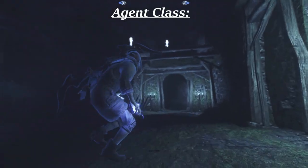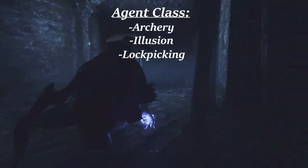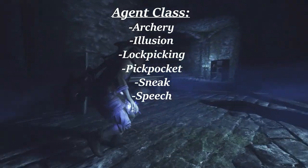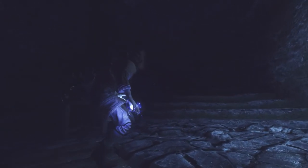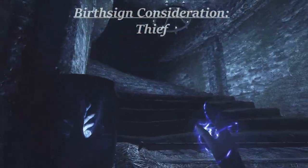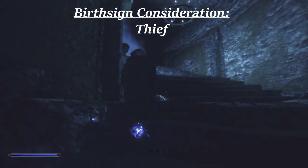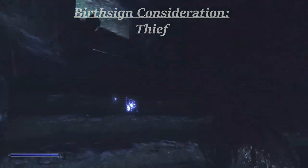The agent class focuses on six skills: archery, illusion, lockpicking, pickpocket, sneak, and speech. The class ability provided by Classic Classes and Birth Signs Reimagined is Smooth, which makes persuasion attempts 20% easier. Of the birth signs provided, the Thief and the Shadow seem most fitting. The Thief sign would be a solid option, making pickpocketing and lockpicking both 10% easier. These are major tools for the agent, and this boost will help greatly, particularly early on in the playthrough.